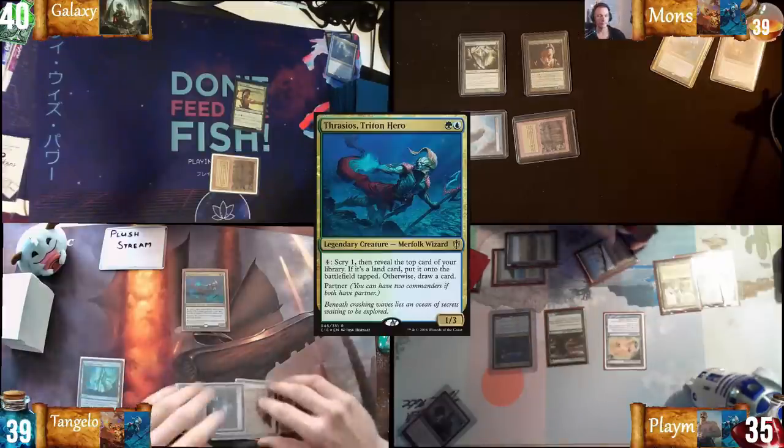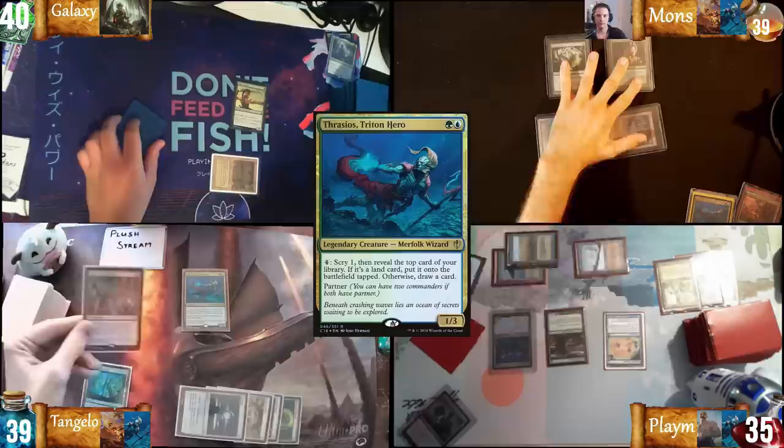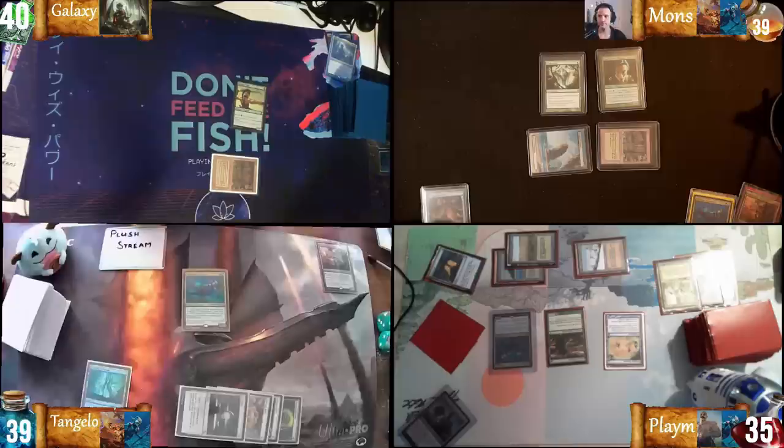Untap, draw, activate Thrasius, scrying one — I'll put that to bottom. Revealing the top, it's an Underworld Breach. That seems kind of scary. I don't have much to put in my graveyard right now, but yeah, that's pretty good. Passing the turn.